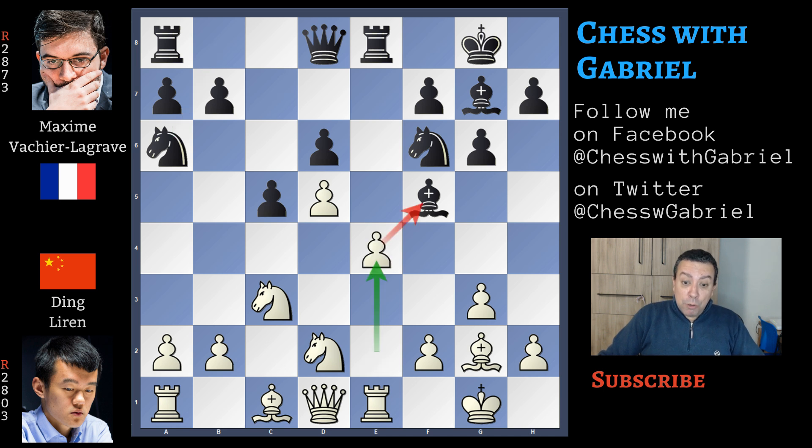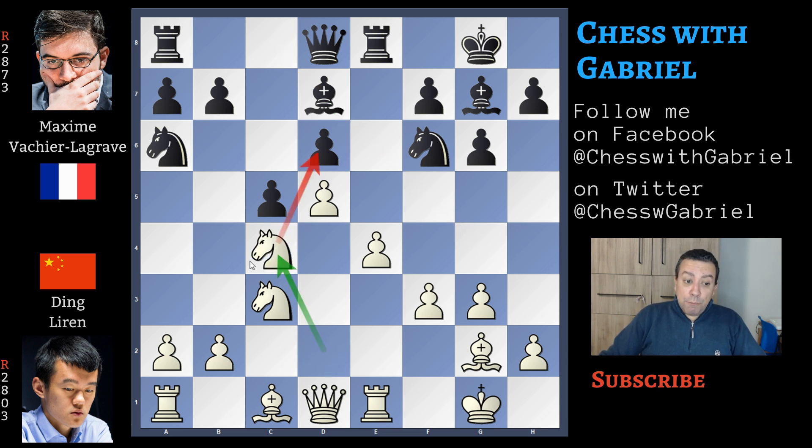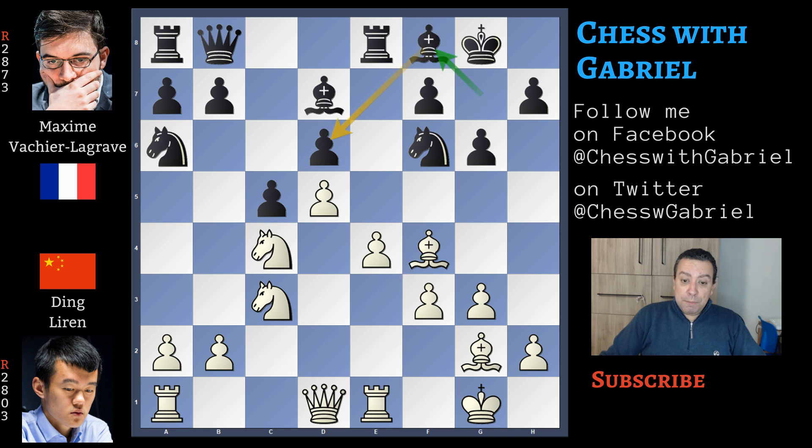In fact now e4 comes with tempo. Bishop to g4 first is good, f3, bishop back to d7 is another option, or bishop back to c8. Knight to c4 comes with tempo attacking d6, queen to b8 protecting the pawn, and now bishop to f4 increasing the pressure against d6. Black is forced to bring back the bishop to f8, and here comes a4 — a very good move preventing any counter play on the queen side, and this is something really bad for black.